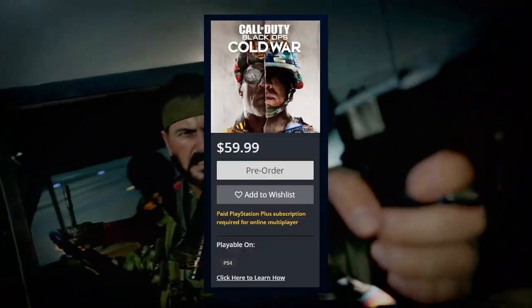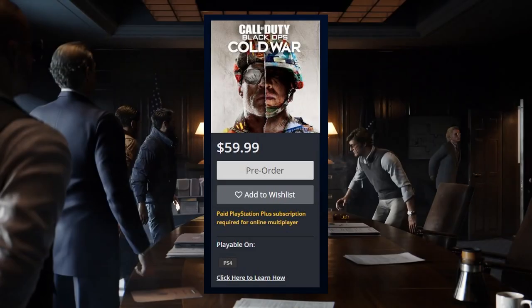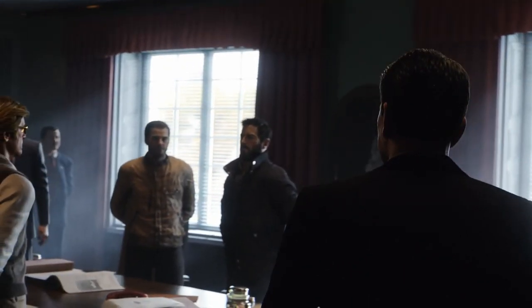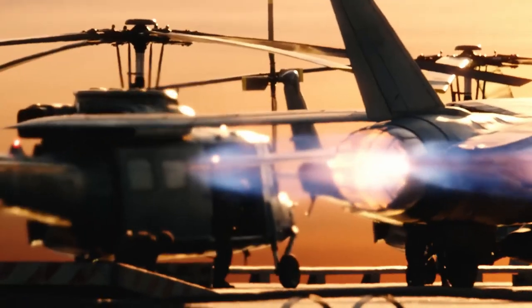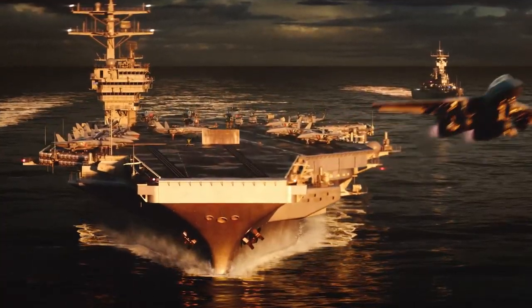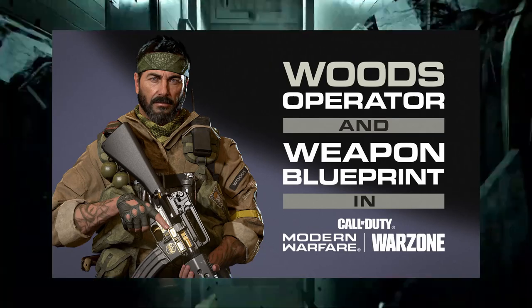You can get your basic $60 standard edition of the game on PS4, Xbox One and PC. This will come with the Confrontation Weapons Pack, including some weapon skins for Cold War and Warzone. A pre-order will give you early access to the open beta — even earlier if you're on PS4 — along with the Sergeant Frank Woods operator bundle inside of Modern Warfare and Warzone, which includes a cool M4 blueprint along with an emote and finishing move.